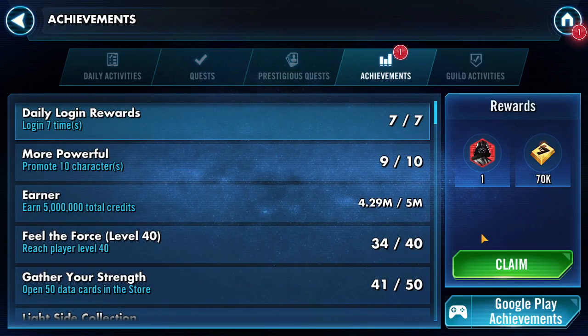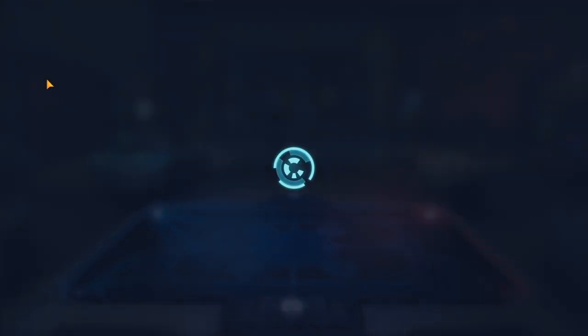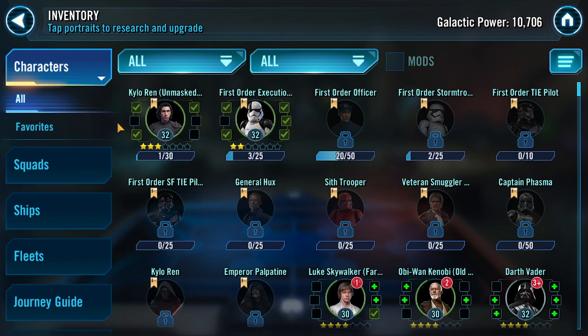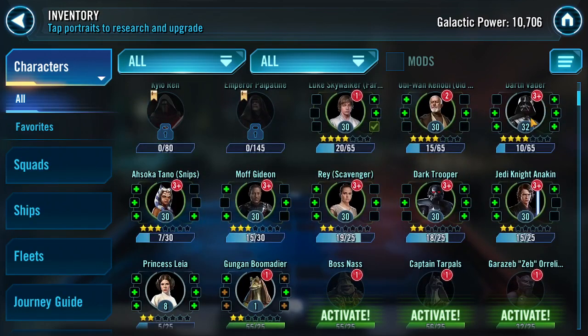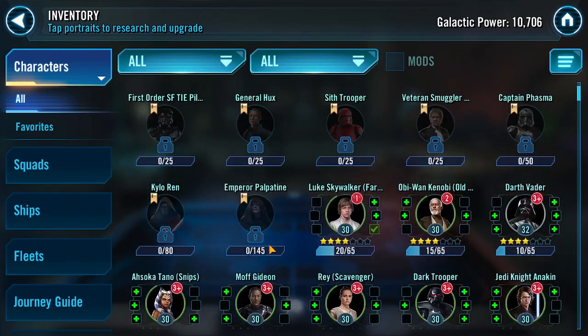We go down to Objectives here. Achievements — log in 7 times, get another Vader Shard. Which we actually unlocked Vader, which I'll go over here now. So our roster looks a little different. One, we're level 32, so we've got these guys up to level 32. They're both gear 2. We actually have the First Order Executioner unlocked. We've got some other stuff coming. I think we got First Order Stormtrooper in a quest or in a Bronzium pack. We've got two of that. We've got another batch of First Order Officer Shards. We unlocked Darth Vader.